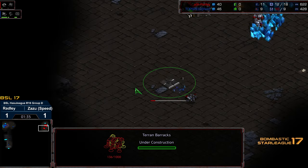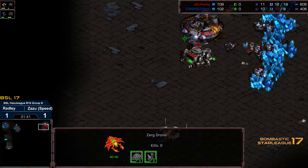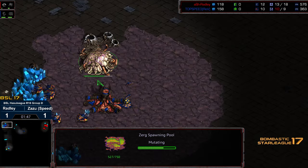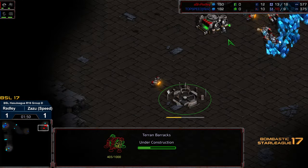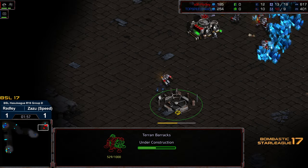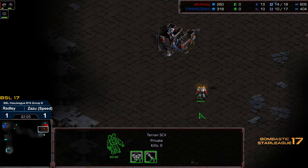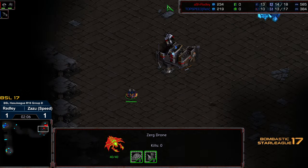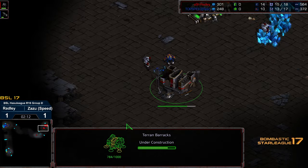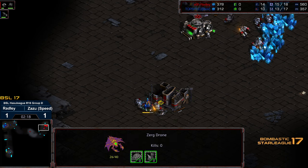I would be a little surprised if Radley didn't open up the double racks once again. Overlord making its way to the bottom left-hand corner; I believe this drone scout is still going to go top right. It is in fact going top right, which will give those initial zerglings the exact location of where they need to engage. Are we not seeing the two racks this time? It looks like it's going to be one-racks play — and now because it's just a single racks, this could actually be bad for Radley.